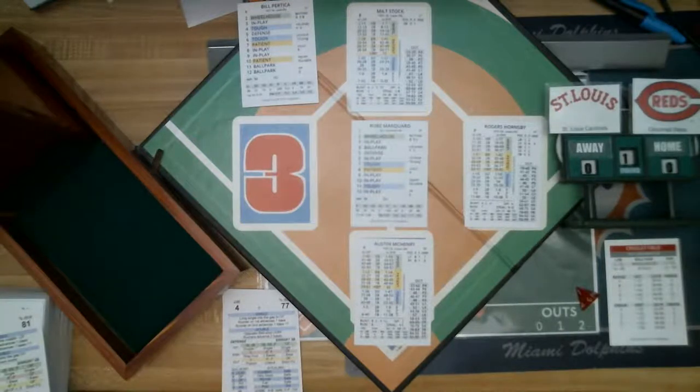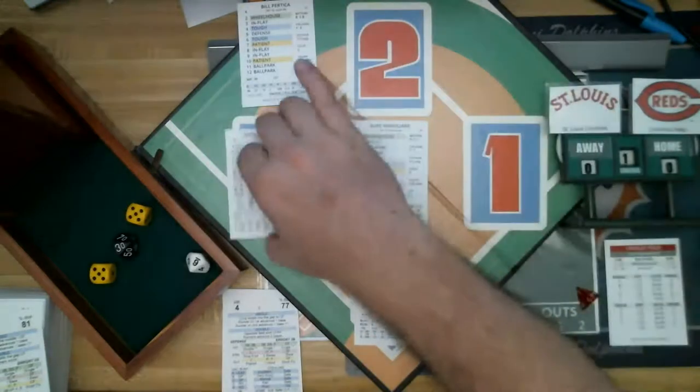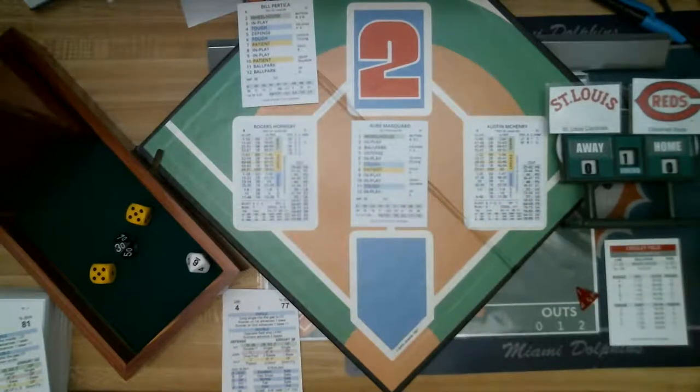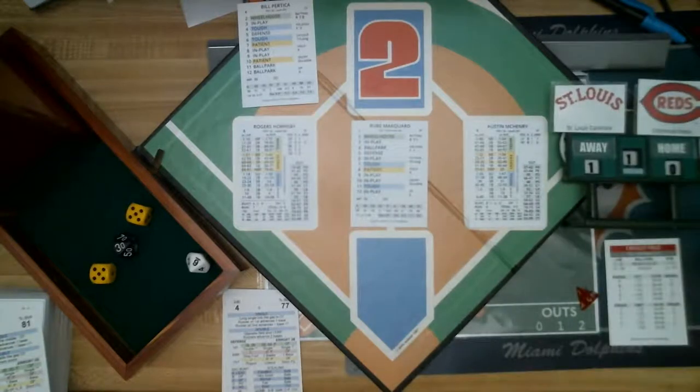McHenry is playing well for the Cardinals early on. The pitch — a 10, in play, a 36 — Austin McHenry gets a base hit, a single with two outs. Milt Stock scores on his run rating of 7, Hornsby goes to third, McHenry goes to first. Just like that, the Cardinals jump out 1-0. McHenry has been the unsung hero early in this replay.